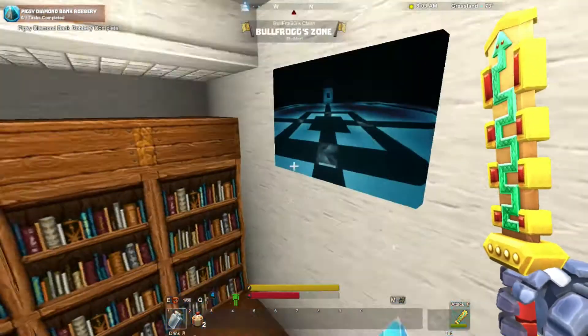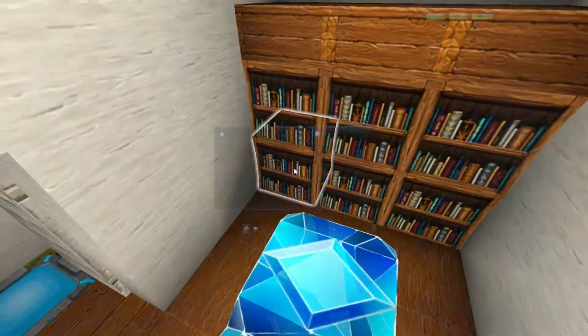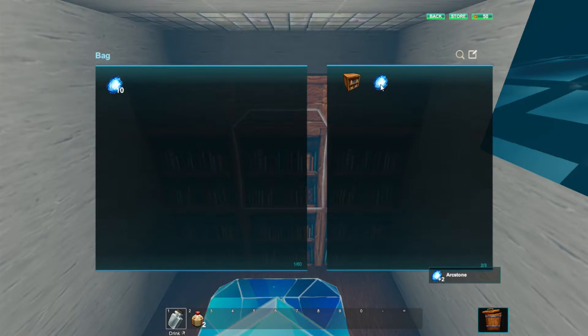I want to drink this. My goodness. There's some stuff here. You can't press F to take things out of bookshelves — I was just mass pressing. I thought it'd be like a furnace or whatever.